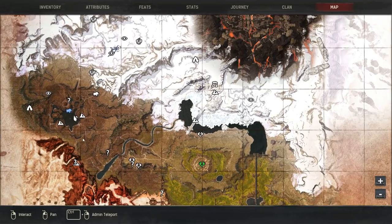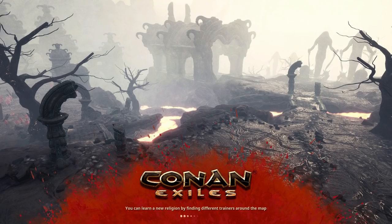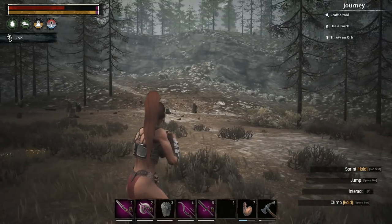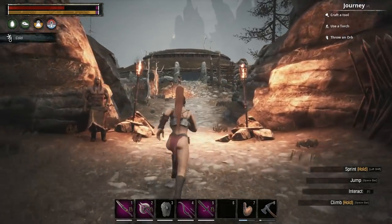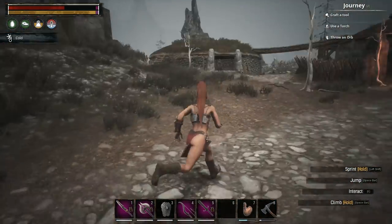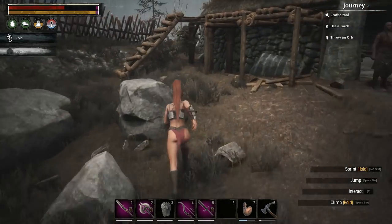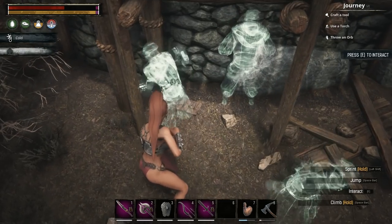Further north in the mountains of the dead village, that is where we will learn the Chicken emote. You most likely will be coming from this direction. Once you are in the village, go to the left — you see this building, and right to the left of the entrance there will be a book that will teach you the Chicken emote.